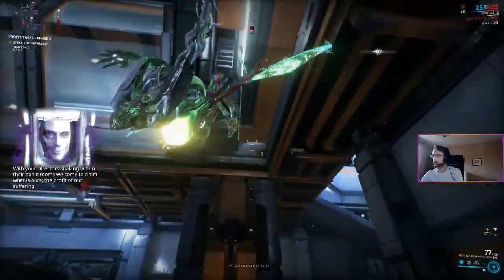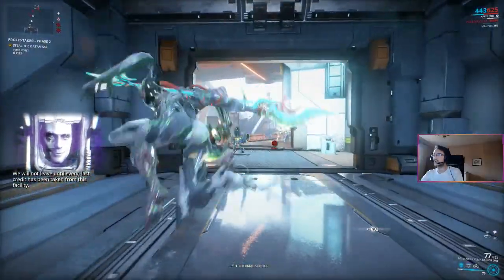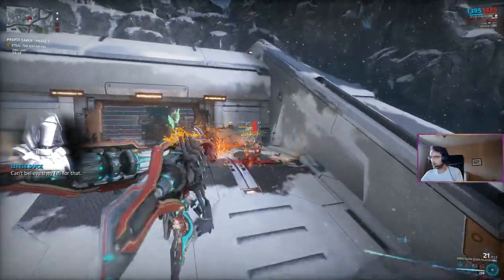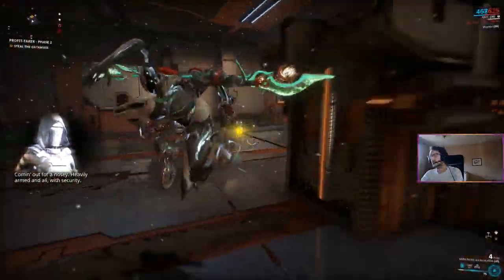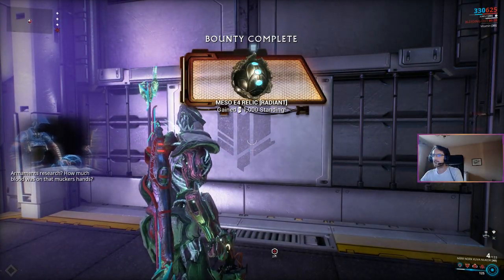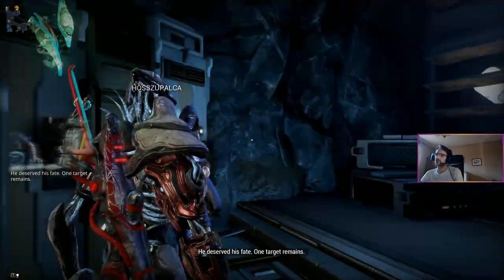Now you can exit and go outside. The new objective is to kill 2 Ambulas in front of the storage. You just need to kill them — it's not difficult, but they have a good amount of armor. Finally, pick up the datamass inside the storage and the mission is finished. You can go back to Fortuna. I've done this mission in around 2 minutes and 10 seconds, so just fast travel to Little Duck again and loop it.